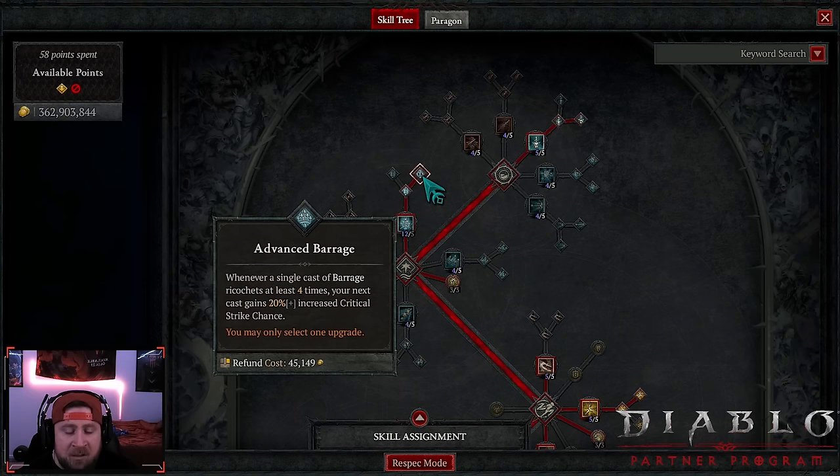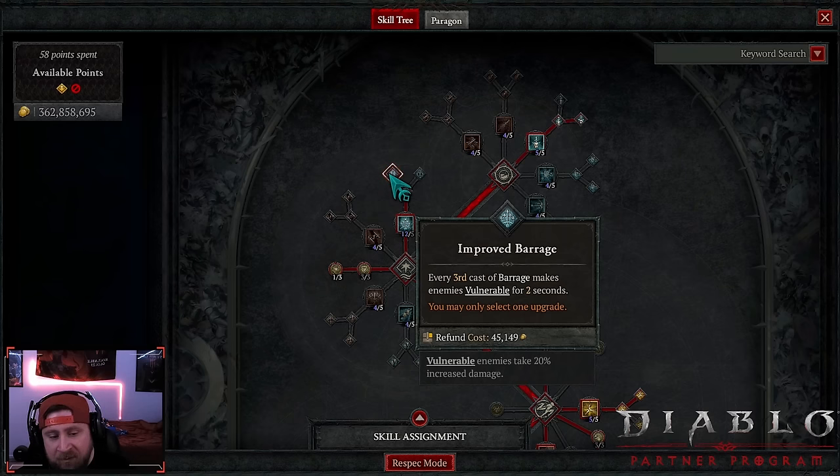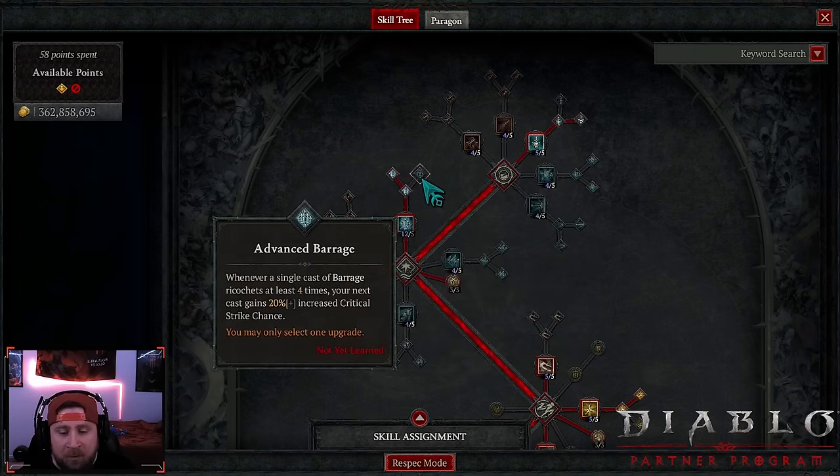We're doing barrage into advanced barrage, so whenever a single cast of barrage ricochets four times, our next cast is 20% increased crit. Because of precision, we probably don't even need this and could just do more vulnerable, but you can take either one — it's totally up to you.